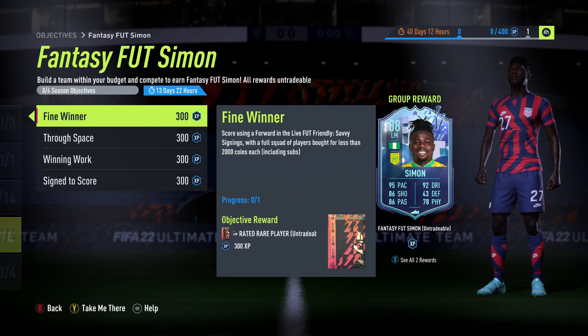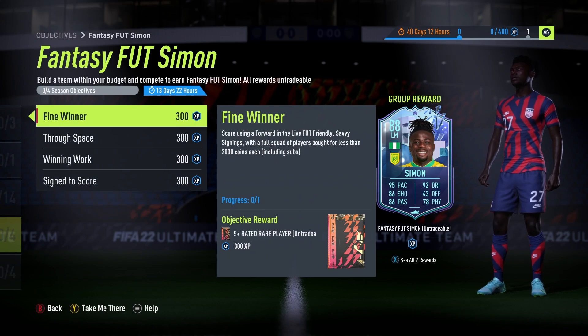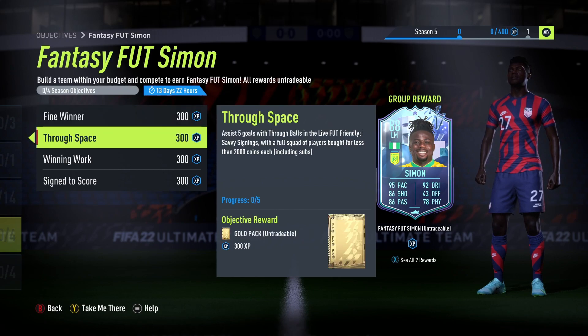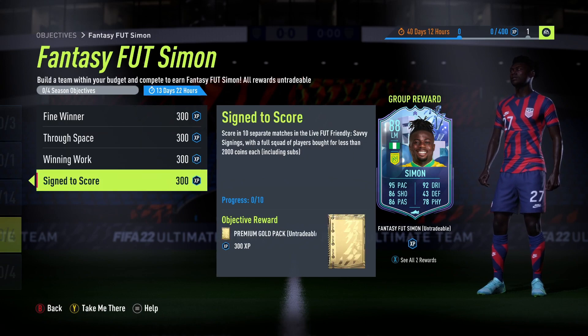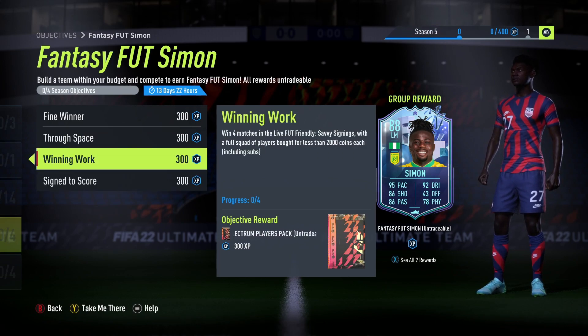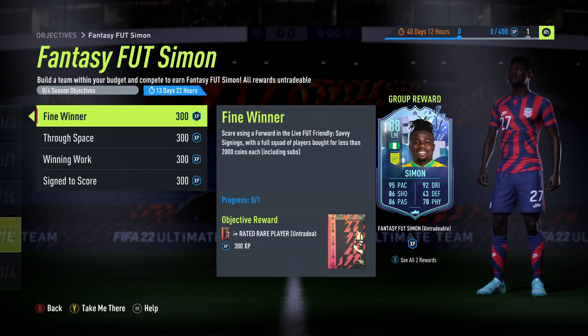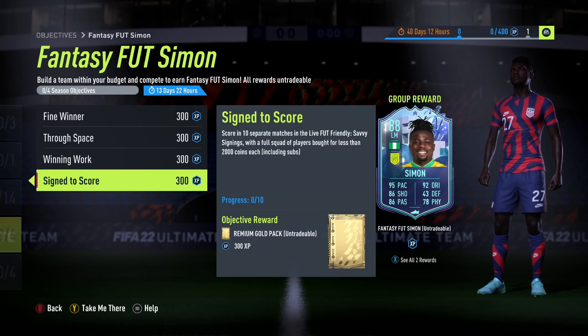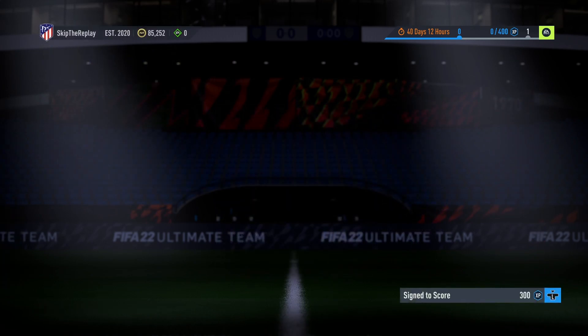So, finally, on to Simon. Score using a forward in the live Foot Friendly Savvy Signings with a full squad of players bought for less than 2,000 coins — that includes your subs as well. The objectives are: score using a forward, assist 5 with through balls, win 4, and score in 10 separate matches. You're playing a minimum of 10 matches.